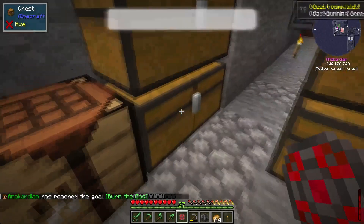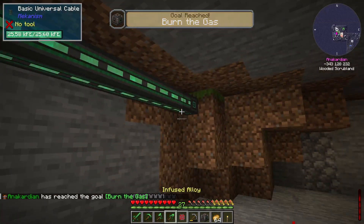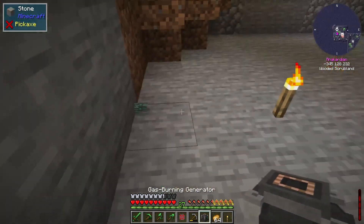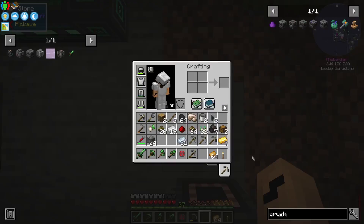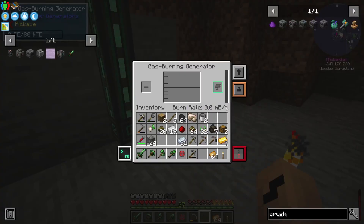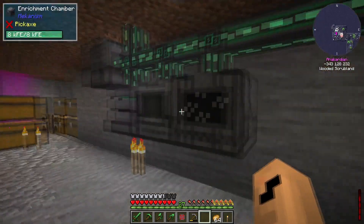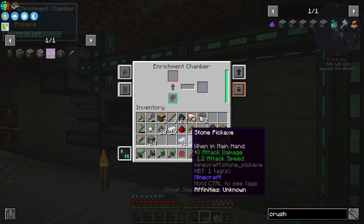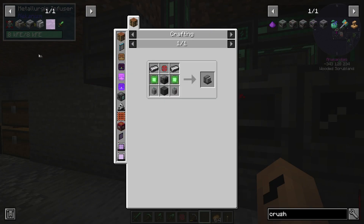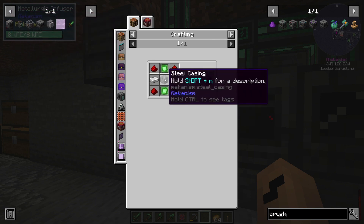So that'll be our main thing — gas burning generator. I am going to take this one down and that will go there, and we're going to hook it up like that. That way, once we have this hooked up, we can just feed the gas into any one of those and it will fire off. And that goes back in the crusher. We got our control circuit, so this one is done. To make ethylene we need this one, which requires an enrichment chamber, which is another steel casing.